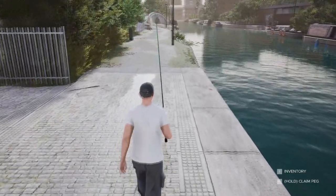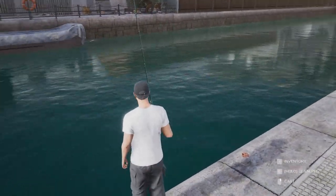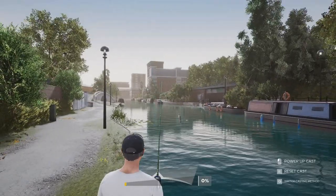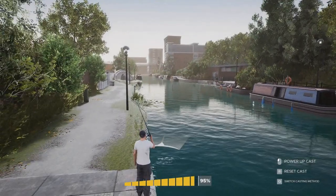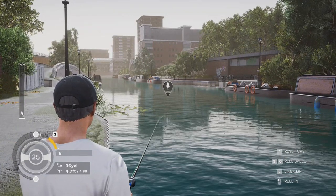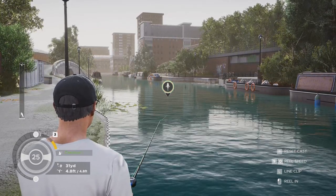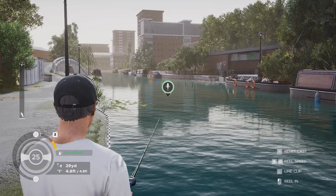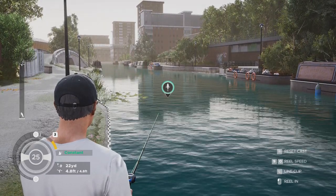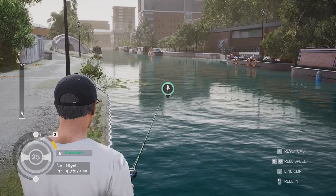I'm not sure where I can actually set camp up here. There seems to be a couple of places to set up a peg. You can do it here, but the problem is you're going to have to deal with hitting the bridge. When you're casting, you'll probably have to do something other than the overhead. We're going to see if anything is close to these lily pads, because a lot of times the pike will hang around the lily pads. There's not too many cover spots in the city venues here.